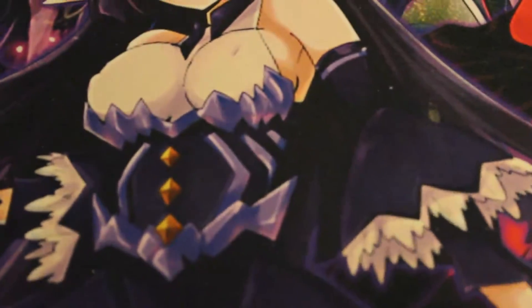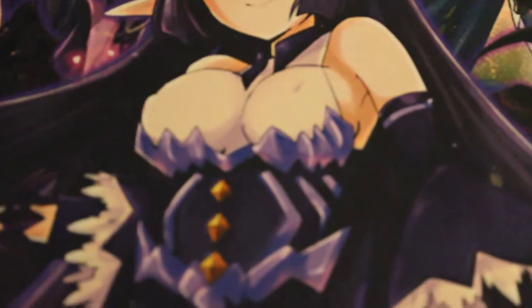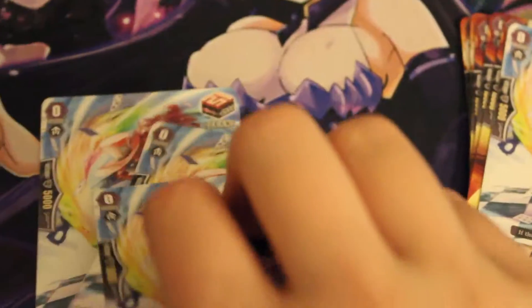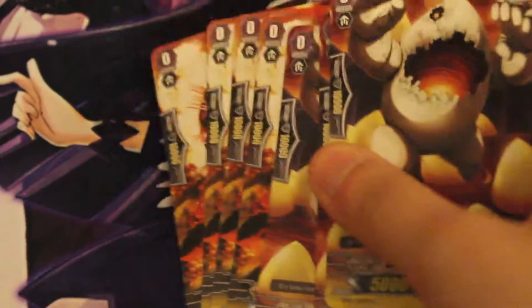Besides my Dark Irregular Amon's deck, I also have many extra Dark Irregular cards. Many of them are blade wings since I'm trying to make a blade wing deck, though it's not well put together yet. For the extra cards I'm not currently using: in grade zero I have two more Barmaid Grace, one Warflurch Nexa, four Mad Hatter of Nightmare Land.